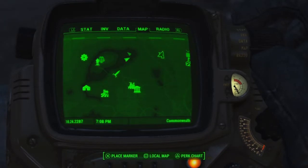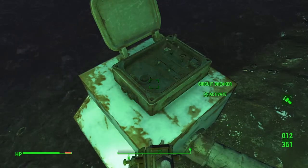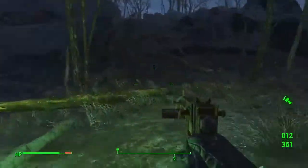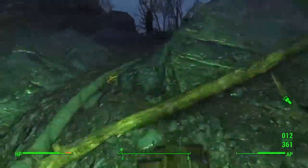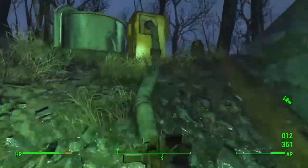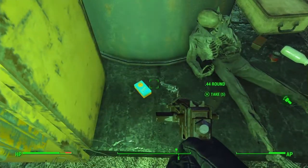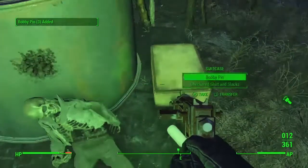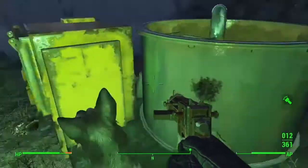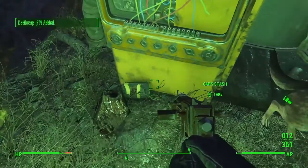So if you come right here to this part of the lake, you'll find an interactable circuit board. What you'll want to do is just hit the switch, and then follow the line all the way up here. Up here you will find a Snub Nose .44, a couple of bobby pins, and you can search the suitcase. If you open up this lid you'll find some caps.